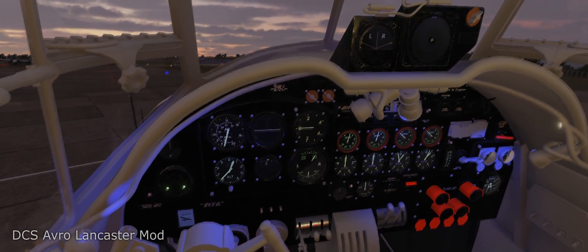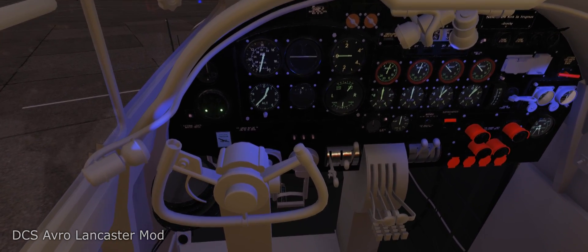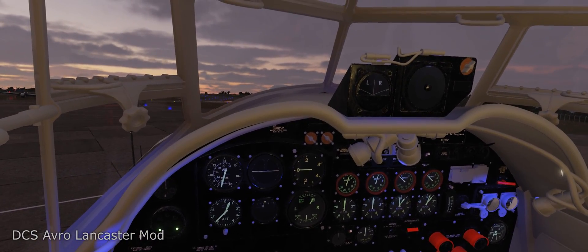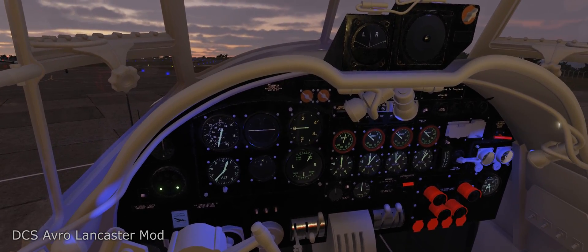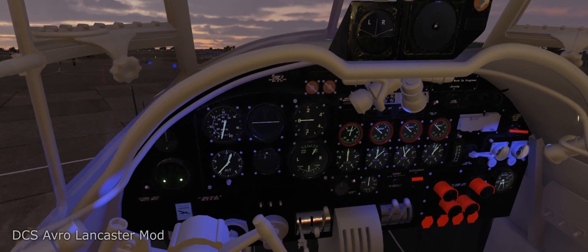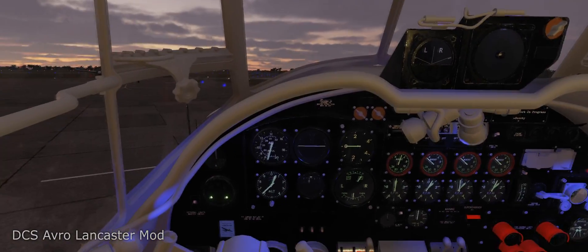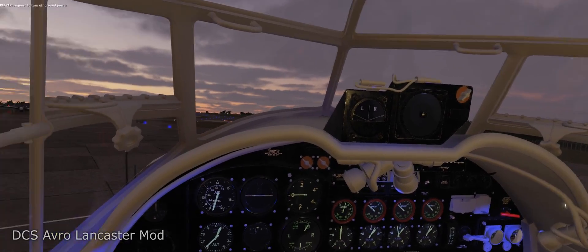Now we're good on that. We'll go ahead and start number two — crack the number two throttle a little bit, get her spinning. All right, there goes number two. Now since we're under our own power we can turn off ground power.